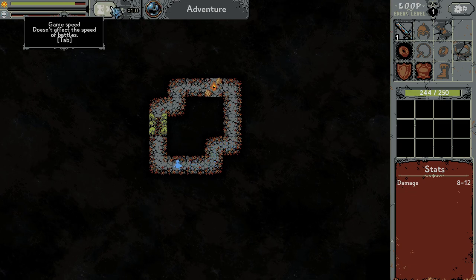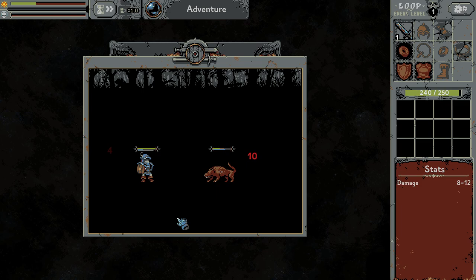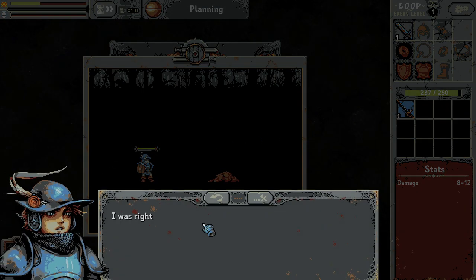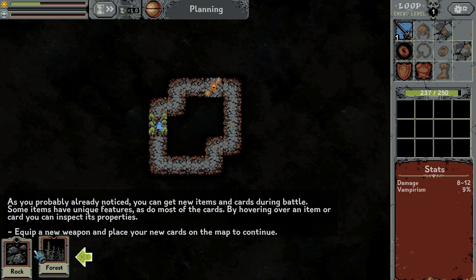Should we make it faster? Game speed doesn't affect the speed of the battles. So there are the rat wolves. Okay, I can pause by looking at them. Yes, good. And we got a better weapon — yes, this is a better one, and the old one disappeared.